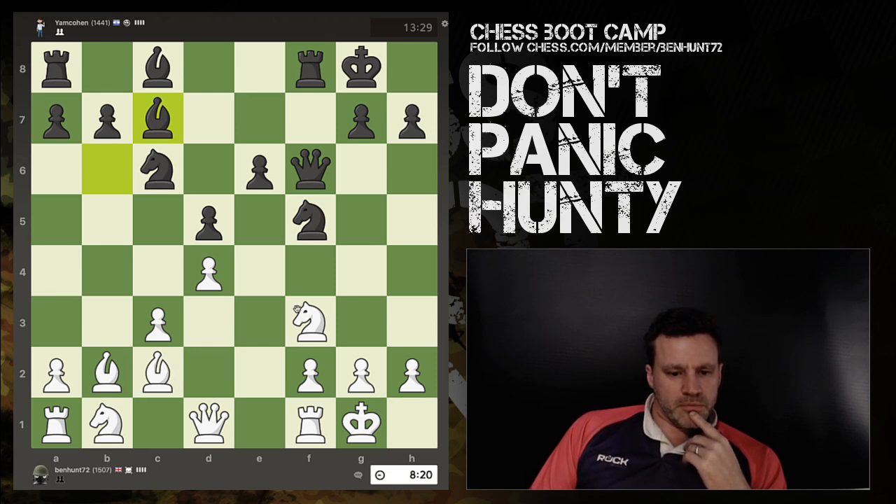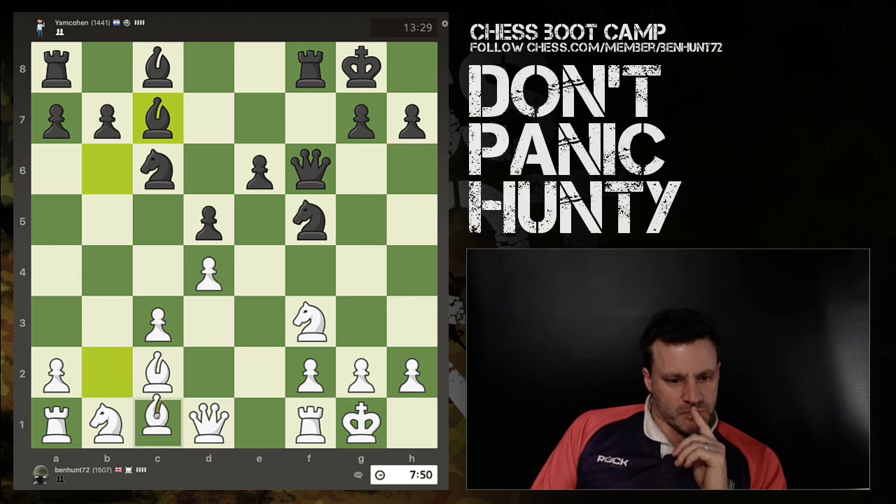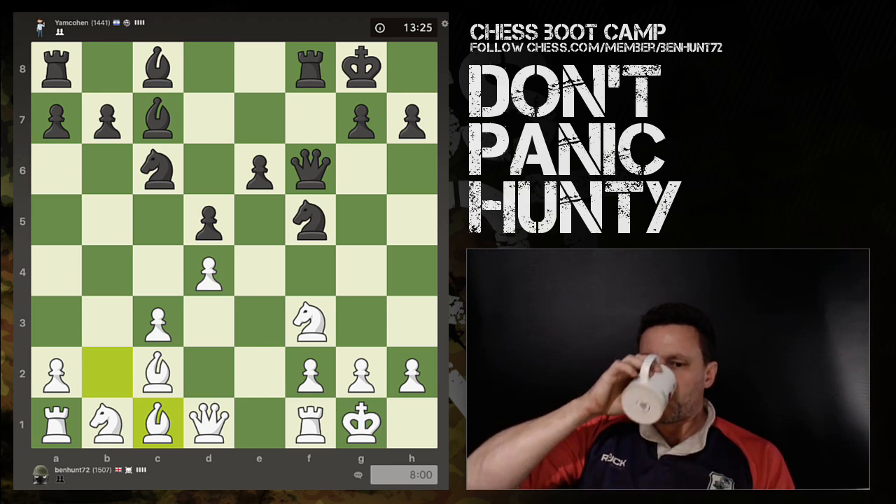I like his thinking — take him. He's got one, two, three pieces looking at that square, and I only have two. Maybe rook e1 makes sense. Is there an immediate threat against h2? Do I want to make this bishop move now, to stop his queen from going there or there? I think that's sensible — I'm going to do it.